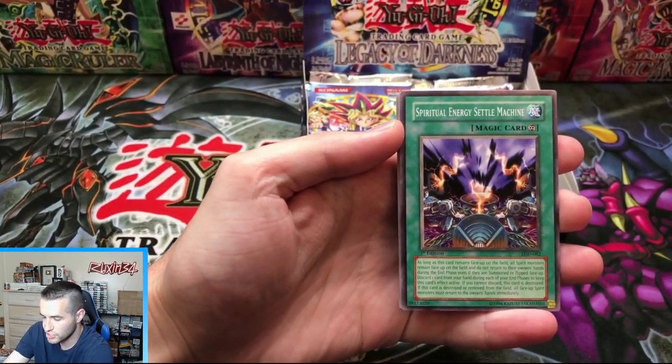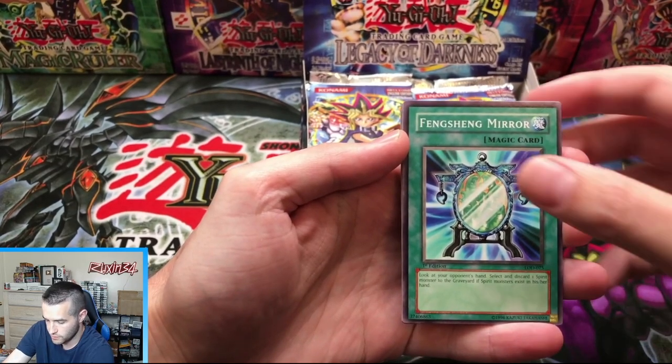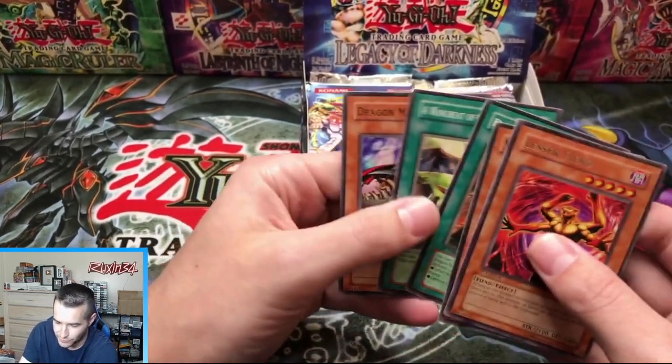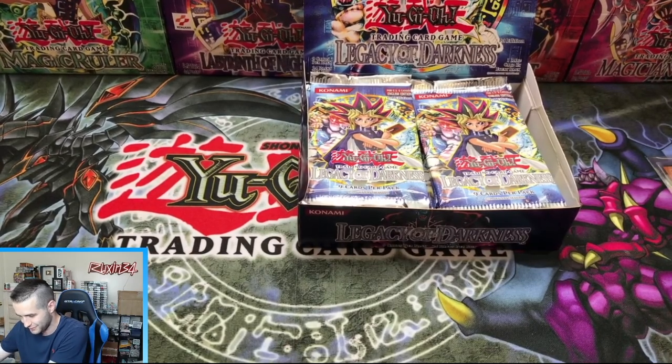First pack results: we've got a Spiritual Energy Settle Machine, Super Robo Lady, Troop Dragon, Feng Xingmere, and Lesser Fiend right off the bat. We've just got a regular rare and a Dragon Manipulator. I totally thought we were one away from the rare — we were not, we were right next to it.